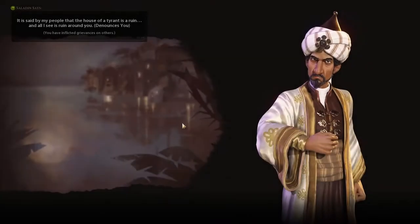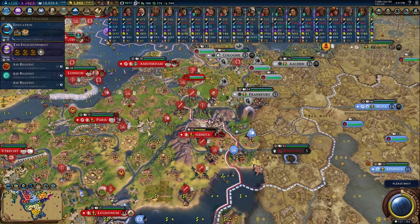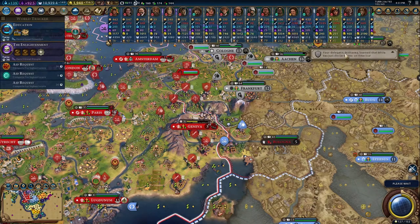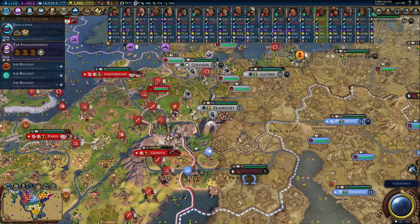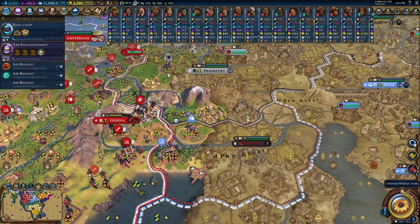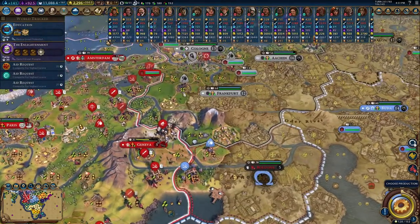A trader in Geneva would have been a really good idea. Next time we do this scenario, I'm going to make a mod that lets me turn off all those warnings, and only show things I need to see like a denouncement. There are so many AIs in the game. We could go attack Bologna, but I don't think we'd be able to hold it — they do have some really nice stuff, specifically a harbor. It's a nicely located city.